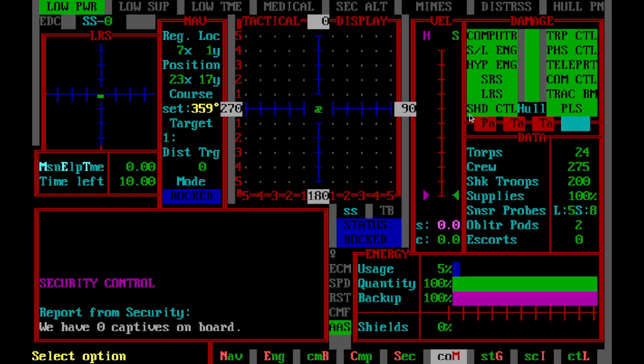This is your quick look at your damage indicator. Your hull indicator here does change color the more damage you get — these all change color the more damage you get. This is your computer, sublight engines, hyperspace engines, short-range sensors, long-range sensors, shield control, torpedo control, phaser control, teleporters, communications control, tractor beam, and primary life support.